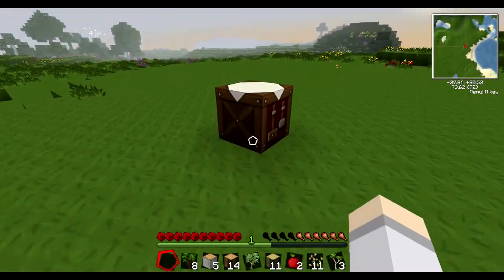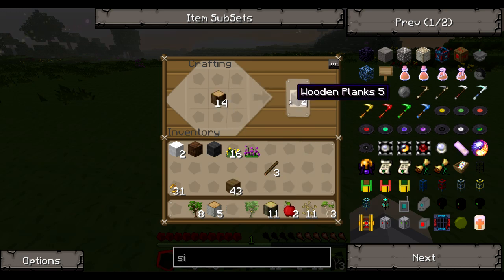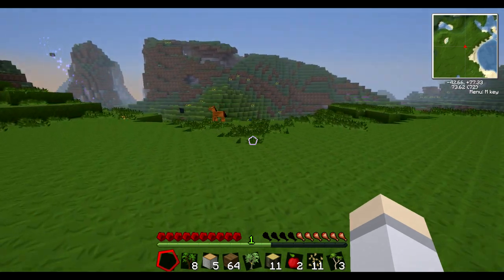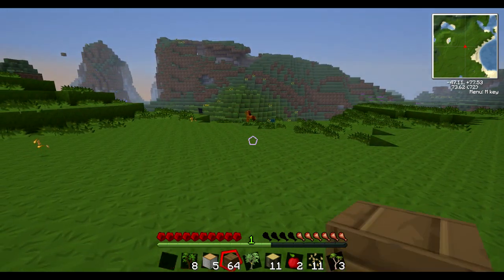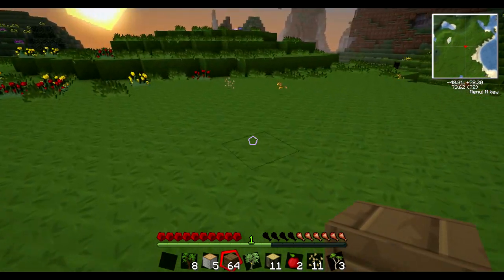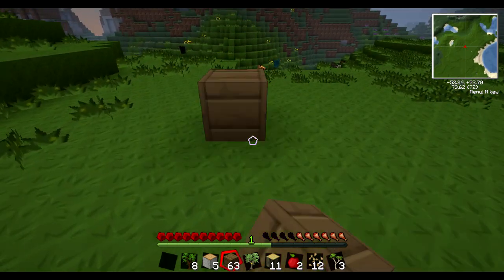Let's check what we have here. We've got some logs, some wood — let's convert. I'm going to keep some of those logs. I think there may be some coal over here. There's a horse there — isn't that cute? We're just going to build a base.